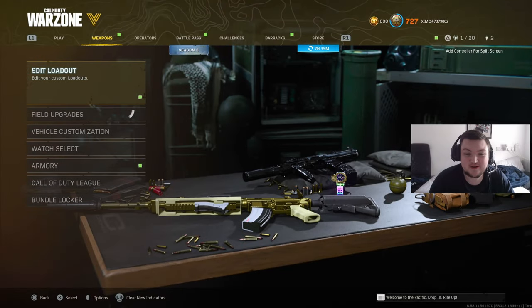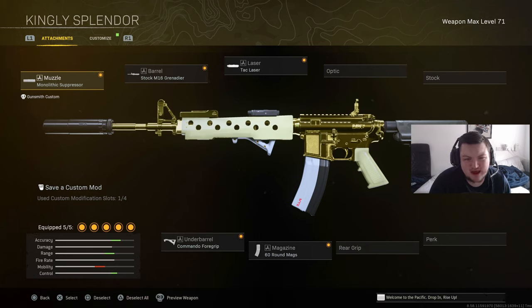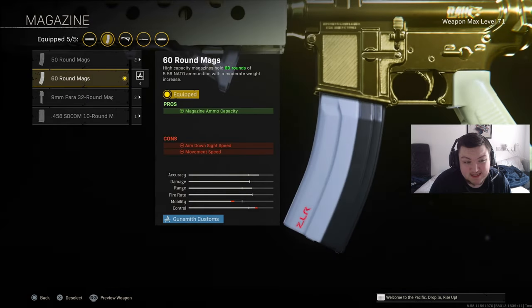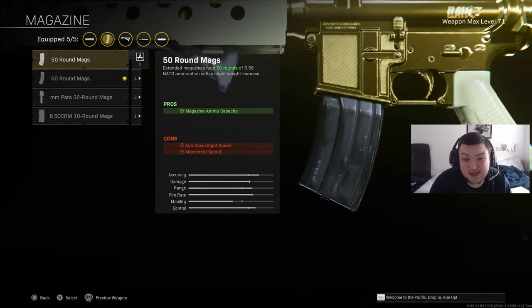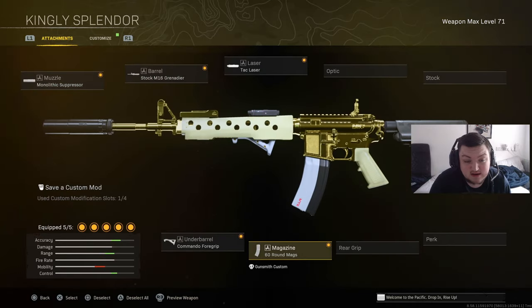Alright, today we're taking a look at the OG classic M4A1 from Modern Warfare 2019. Going back to this gun, it was an absolute blast. My build doesn't have a sight because I was pairing this weapon with a sniper rifle and I wanted the tack laser for quicker ADS. If I'd change anything about this build it would probably just be the 60 mag or 50 mag depending on game mode - 50 for solos, 60 for trios and quads.